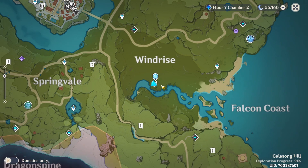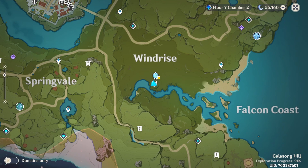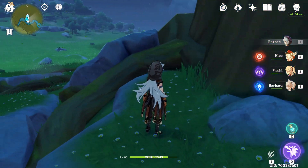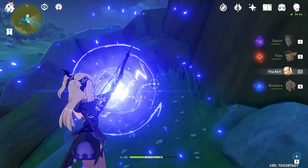The second location is going to be at Windrise, right outside of the Mondstadt castle, next to the Statue of the Seven — the animal one. If you teleport to the Statue of the Seven, you're gonna walk through the tree and he's gonna be laying right here.